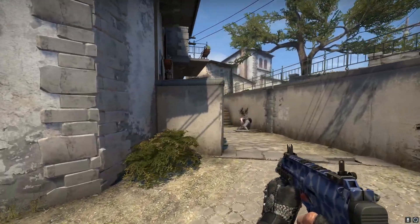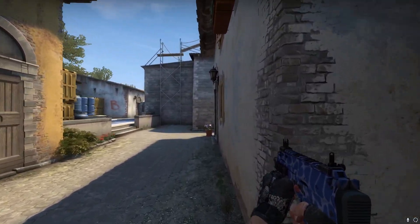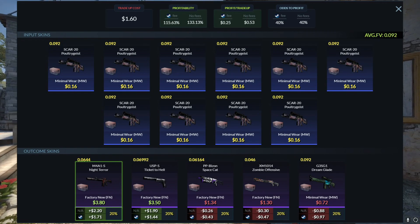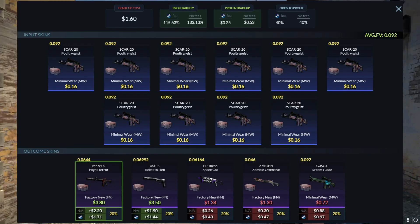I listened to the responses in the previous episodes and we're going to have more trade-ups today. We start with your standard Dreams and Nightmares 0.092 mil-spec/restricted trade-up. Not even going to talk about it — let's just roll the clips.